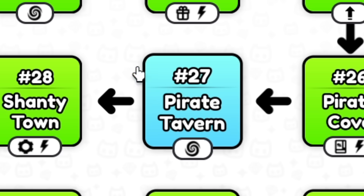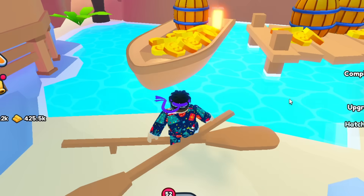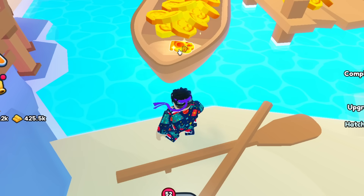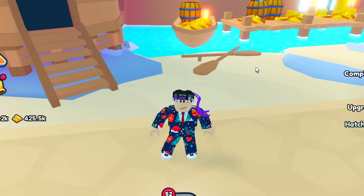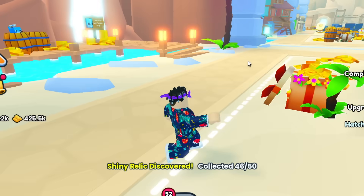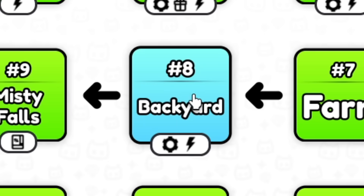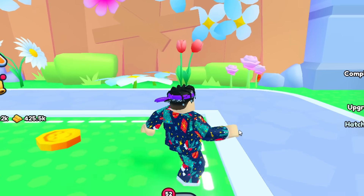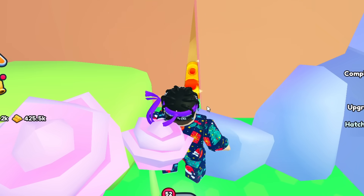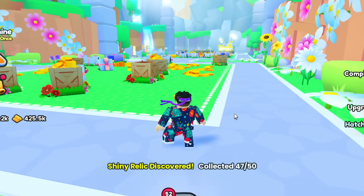In area 27, the Private Tavern, there is actually a shiny relic inside of this boat on the left side — right underneath. It's a nice little hiding spot. I missed this one, so yeah, make sure you claim that. Number 46 — we're four away. In teleport number eight, the Backyard, there is actually one right behind this fence. Once you spawn in, turn right and it's literally in here behind these flowers in this little fence. Click that right there — that is number 47.